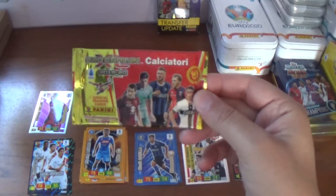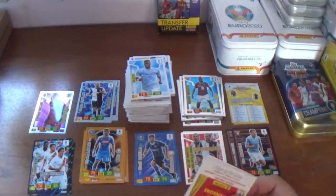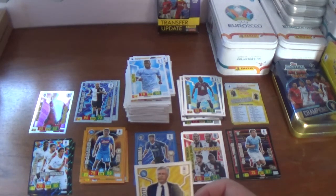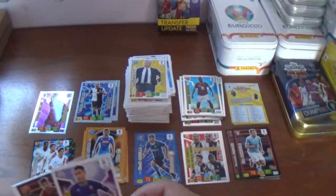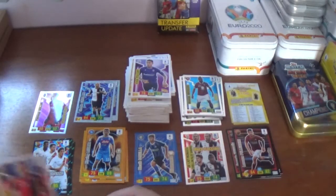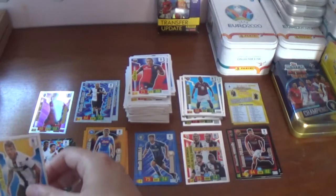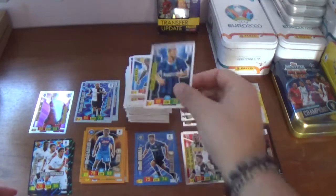And the final pack — the Skriniar and Bellotti variation. Are we going to get a top player, or are we going to be out of luck on this occasion? Let's find out. No, I don't think we're going to get one unfortunately. Anyhow — Carlo Ancelotti in his Napoli days, now the Everton manager of course. Eric Pulgar of Fiorentina. A Stella for Lorenzo Pellegrini of Roma. The rest of the base: Romulo of Genoa, Juraj Kutka of Parma, and the final card in the whole opening — Milan Skriniar of Inter.